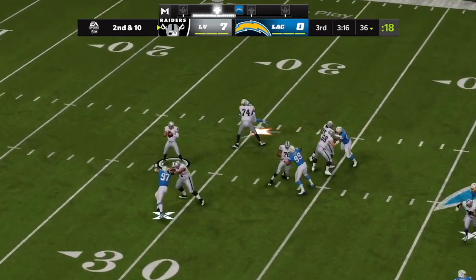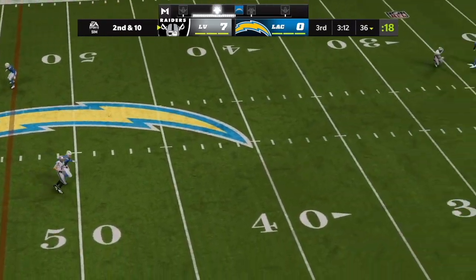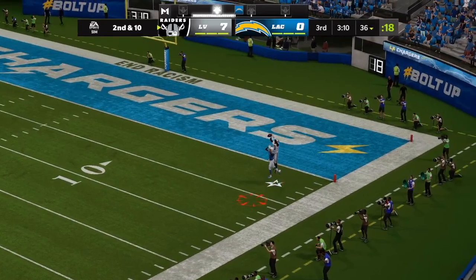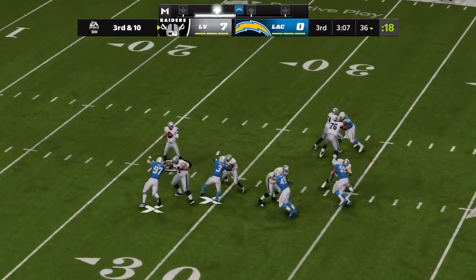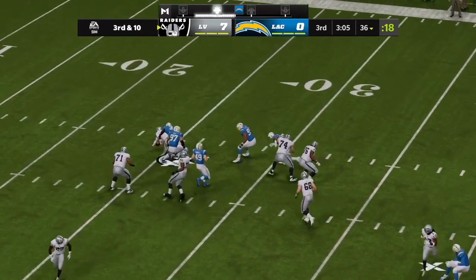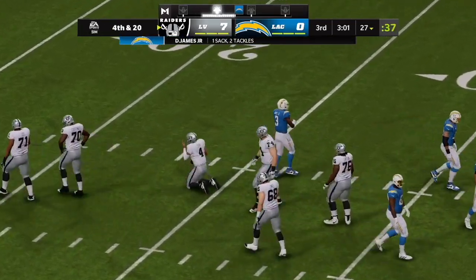Carr now to throw — he's going to float this one deep right side. From the gun now on third down, Carr — and he will not get away from the pressure here. Carr taken down.